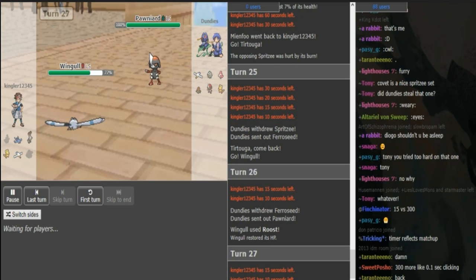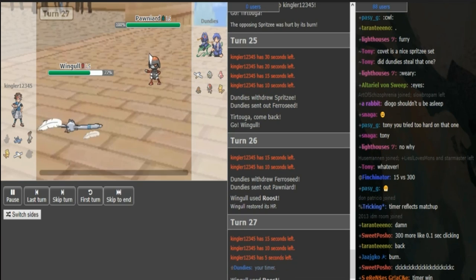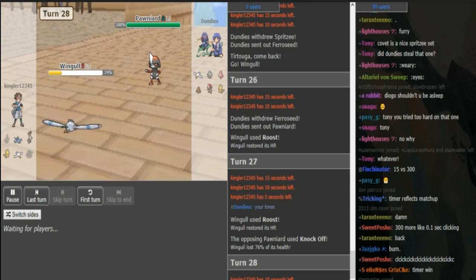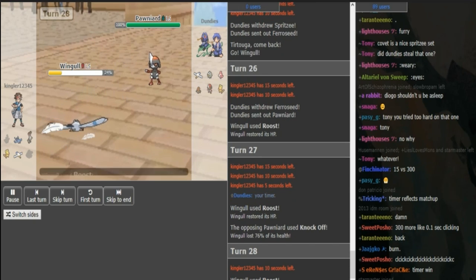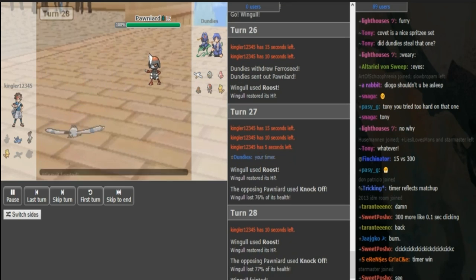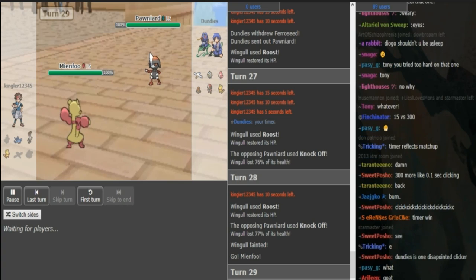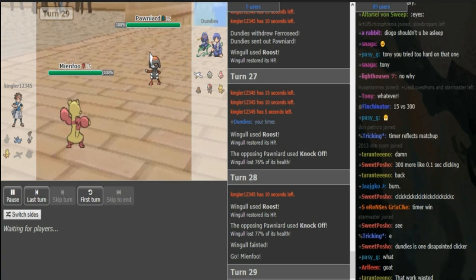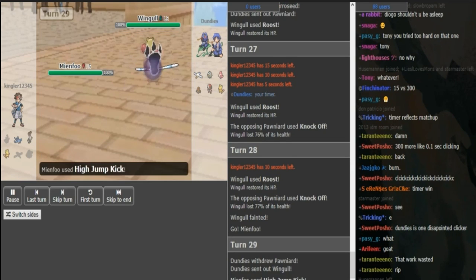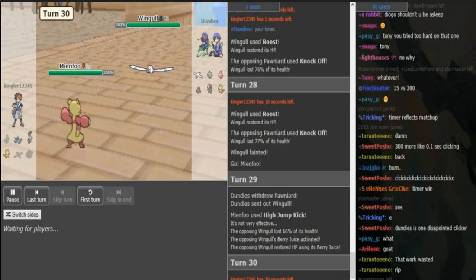Now we're just teched up to scout what this Pawniard wants to do — I think it is Scarf. The Roost comes out again from the Wingull on the Knock Off, so it's not Scarf. The Knock Off does a shit ton. He Roosts up again — I don't know why he Roosted and just died. I guess he predicted the Sucker Punch, gets Roosted upon. Now the High Jump Kick comes out into the Wingull and does a shitload. Berry Juice activates unfortunately.